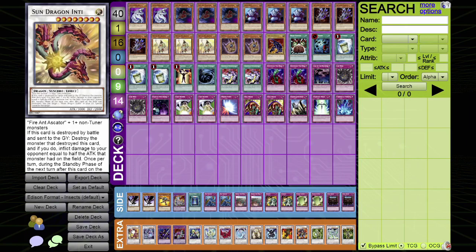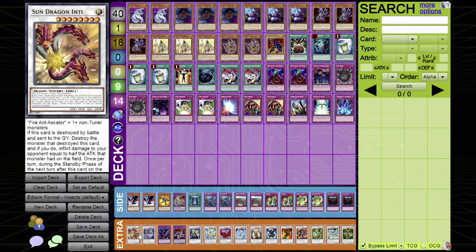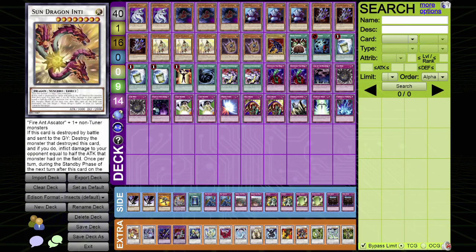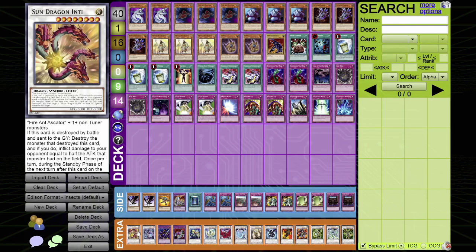Both cards have to be properly synchro summoned to revive each other, so if Thunder King Raioh or Solemn Judgment negates their summons, you're unable to revive each other from the graveyard. That's the downside. The upside is style points and playing a card nobody uses. It has a really decent matchup against Absolute Zero decks — by using Sun Dragon to revive Moon Dragon Quilla or vice versa, Absolute Zero has no effect on your board state.